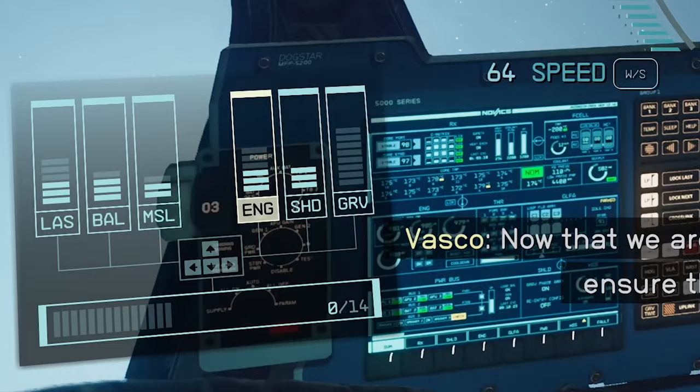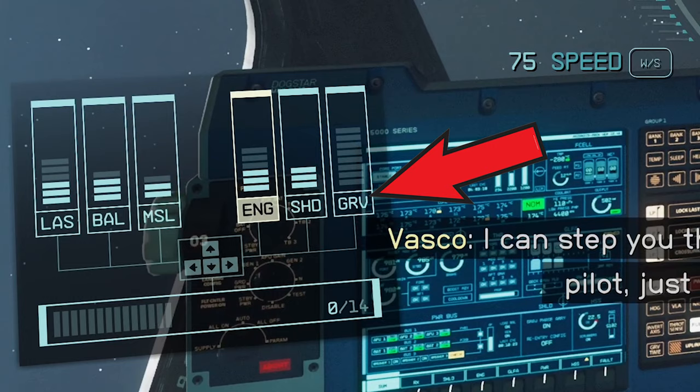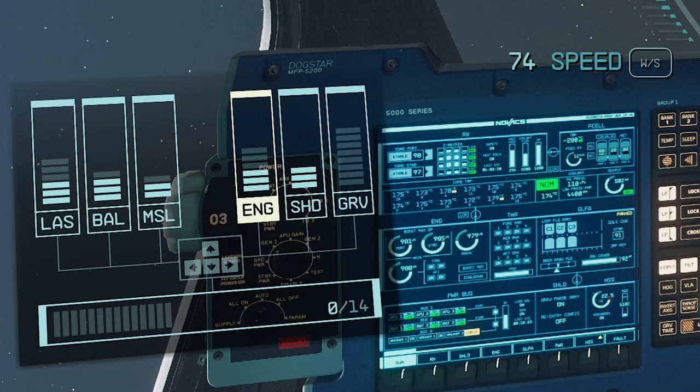Something you might struggle with is performing the grav jump. For this you need to check the left button corner menu where you'll see the GRV. You need to subtract power from other ship devices such as shields or missiles using the up and down controls, and power up the GRV. This way, after you select the destination, your ship will perform the grav jump.